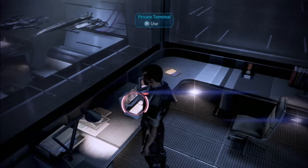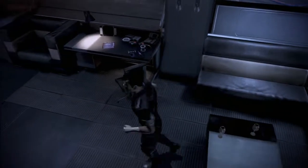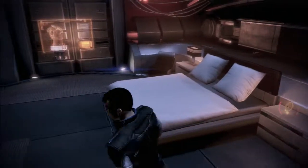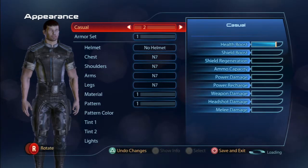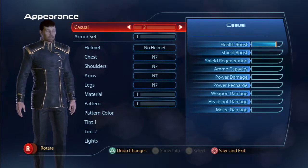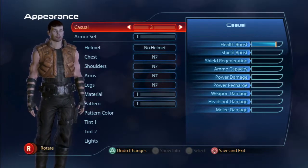Still got the private terminal up here, two glasses, the couch, some other little things. There's also the chair with the sound system. Let's check the armor locker. For casual outfits, there's some kind of formal uniform, and also the outfit worn throughout Mass Effect 2.